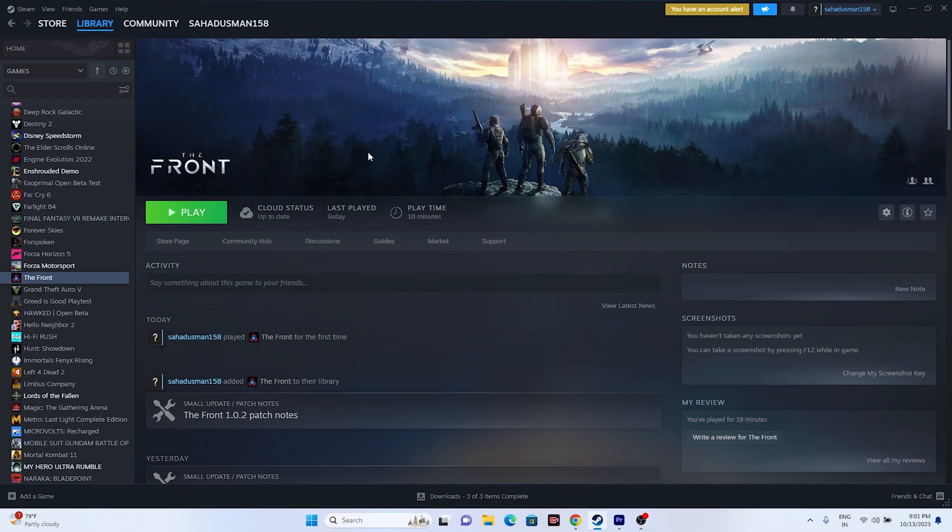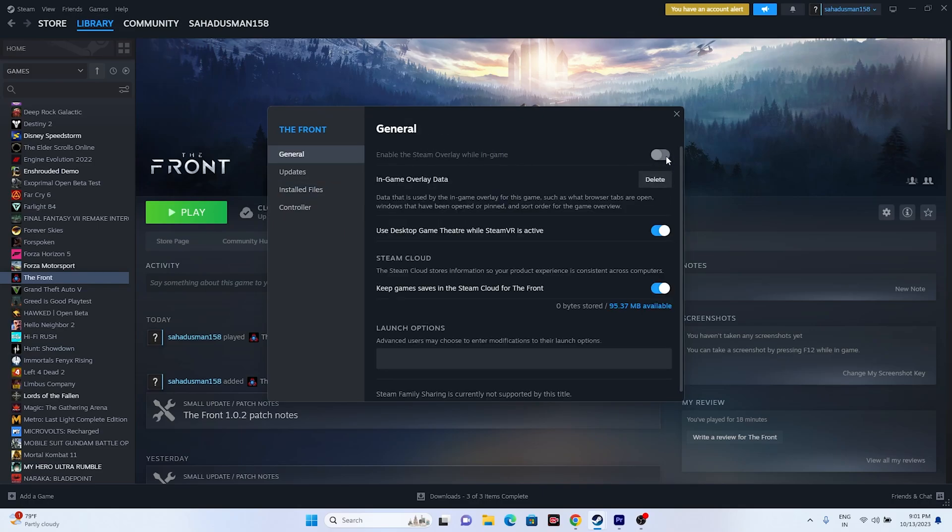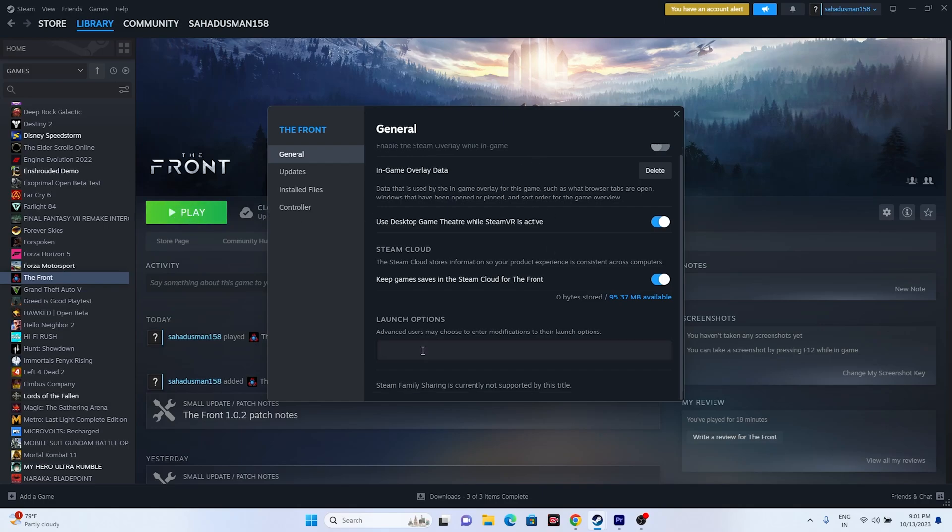The next fix is to disable the Steam overlay. Right-click the game in Steam, go to Properties, go to the General tab, and make sure the Steam overlay is turned off. Additionally, in the Launch Options field, try entering '-dx11' and launching the game. If dx11 doesn't work, try '-dx12'. Either dx11 or dx12 may resolve the issue.